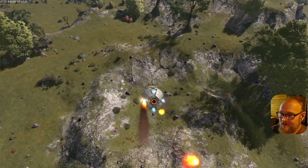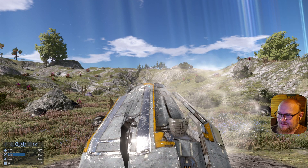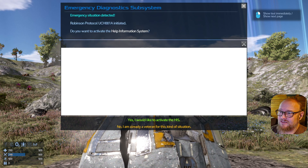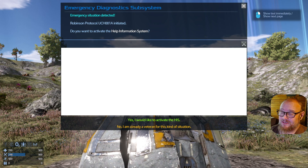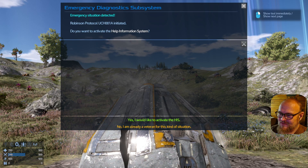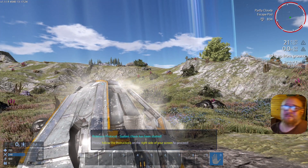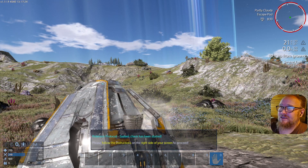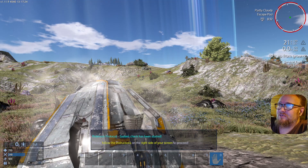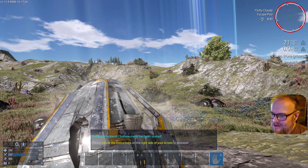We're going in. Something's happening! Well, I think that hurt. Emergency diagnostic subsystem — emergency situation detected. Yeah, no kidding, we crashed. Do we want to activate the help system? Why not — I have no clue what the controls are, I don't even know what button does what. I need to get this out of my face. Sorry about the microphone jiggly-wigglies. All right — Robinson Protocol.